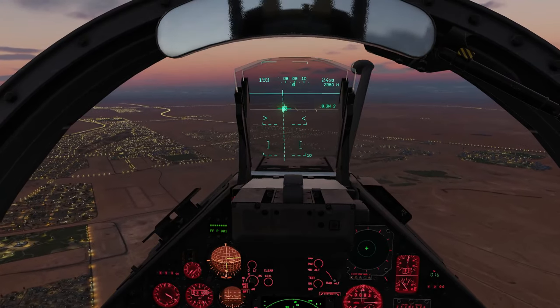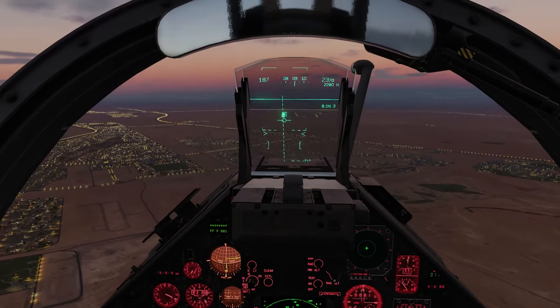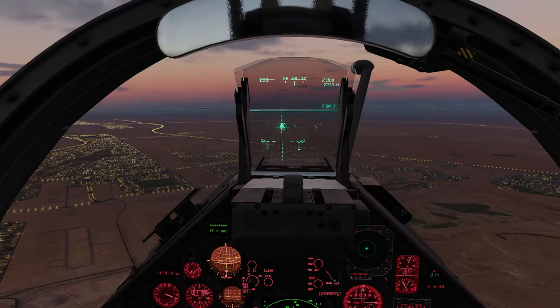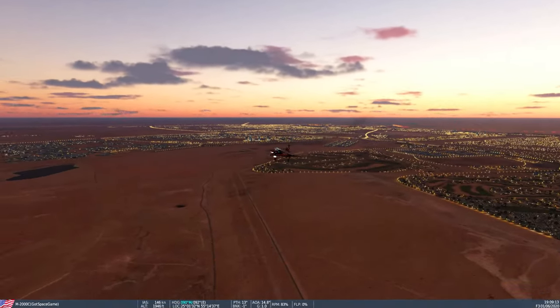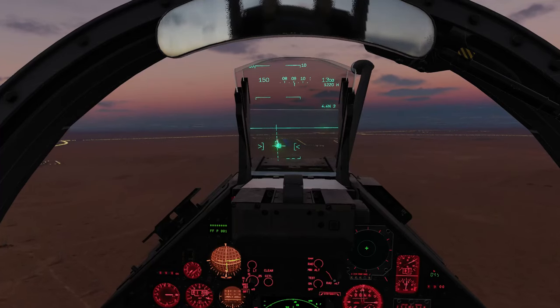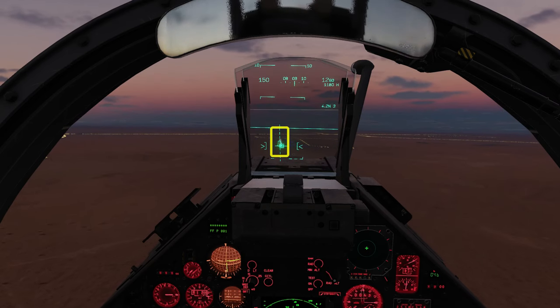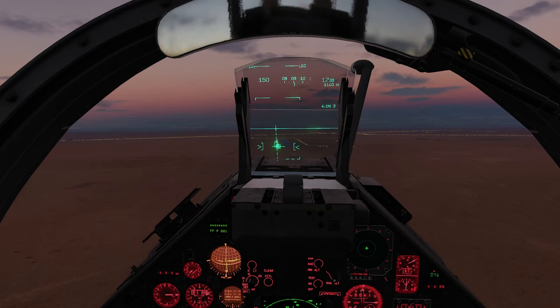The nose starts to pitch up as we come on speed, so let's raise the seat. As we come below 200 knots, retract the air brakes and extend the landing gear. Use the throttle to keep the chevrons inside the AOA bracket. At about three to four nautical miles you can begin to see the synthetic runway appear along the middle of the extended centre line. The conditions for seeing this are the same as for using the approach hold autopilot.